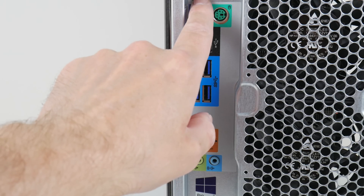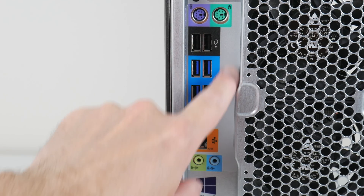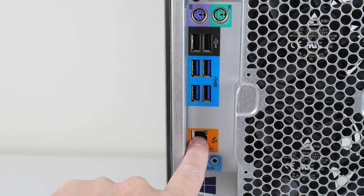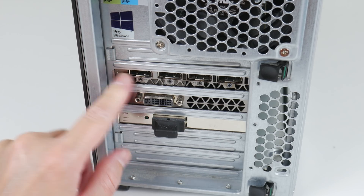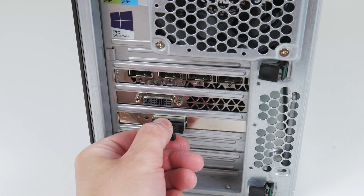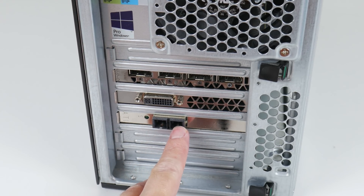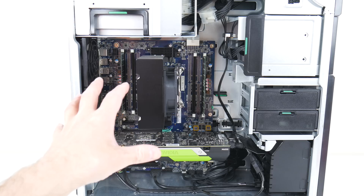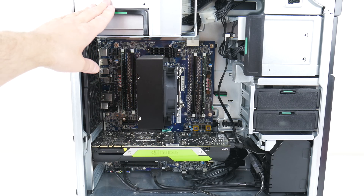At the back there's a power button, two PS2 ports, two USB 2 at 480 megabits, four USB 3 at 5 gigabits, gigabit Ethernet, and audio ports. It also came with a network adapter with fiber optic connectors. Inside the machine is very clean and neat, with a 1000-watt power supply.